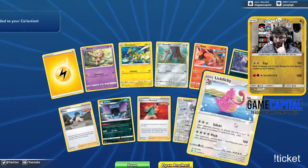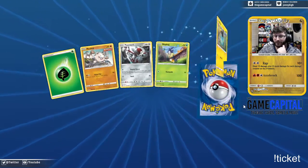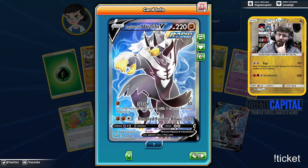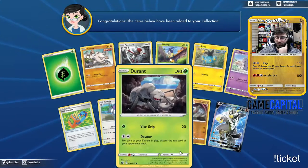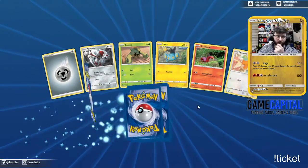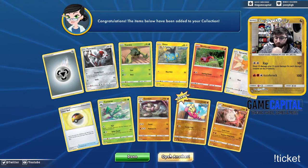Lickitung — Select, Select, Select. Rapid Strike Urshifu V full art! Beautiful. Has that strafe attack and Furious Blows for 150 damage, which is crazy. What's nice is you attach one Rapid Strike Energy and that's where you get the power out of it.